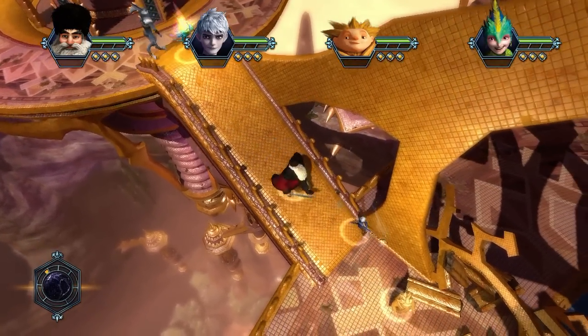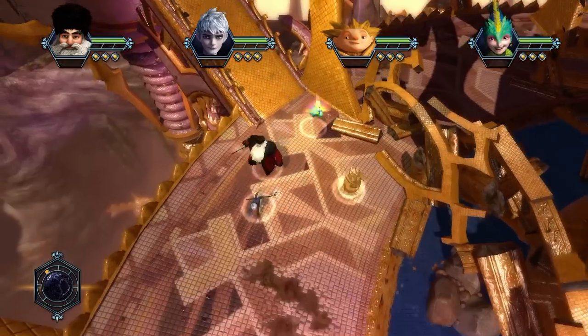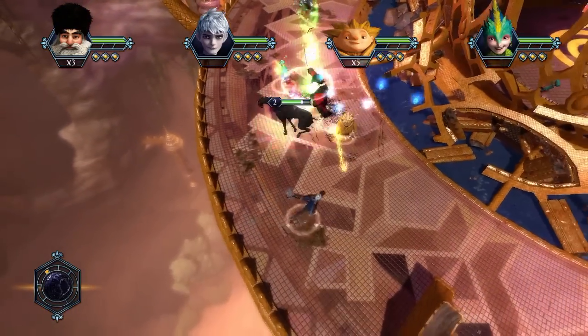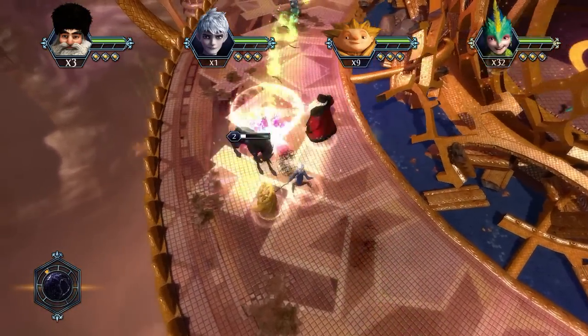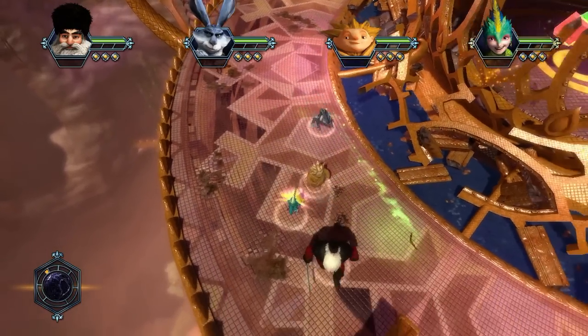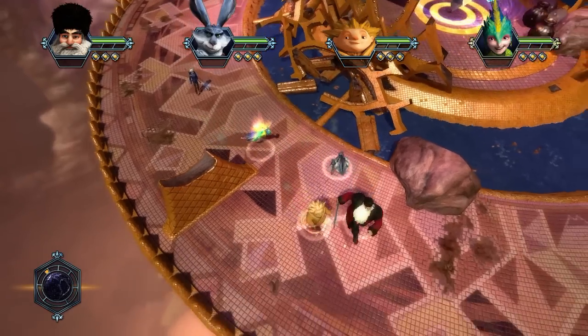It's sort of a retelling of the classic characters. We have North, Bunnymund, Tooth — all playing as their amped up versions of Santa Claus, Easter Bunny, the Tooth Fairy, Sandman, and of course Jack Frost. Jack Frost is kind of our lead character in this game.